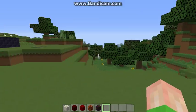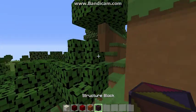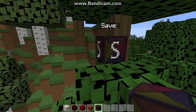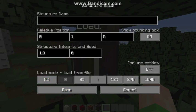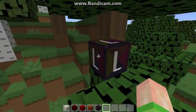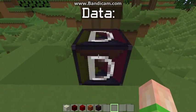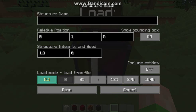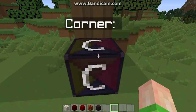For example, if you wanted to copy that tree over there, you can put one structure block there, use save mode, save it, put a structure name in, then load it somewhere else. The four modes the structure block has are: data, save, load, and corner mode.